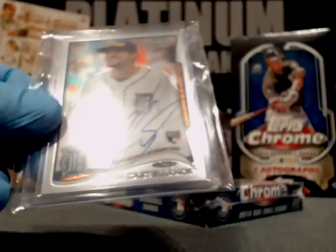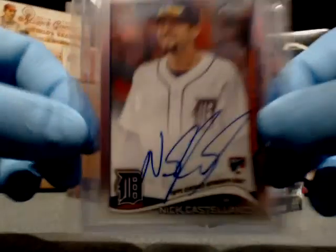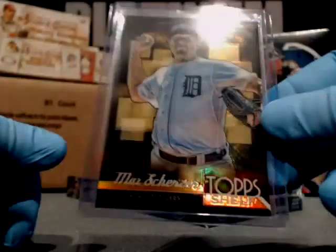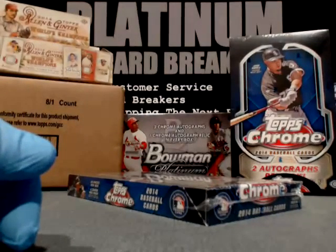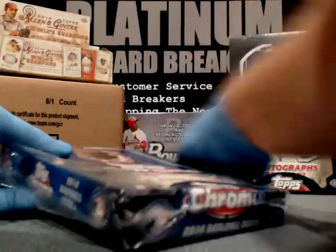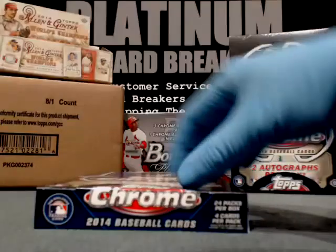Just real quick — the autos in box one: Yordano Ventura for the Royals and Nick Castellanos auto for the Tigers. Very nice stuff. We also had a Ryan Braun numbered to 100, the black border. And a lot of variations — Max Scherzer top shelf. Very hot. Box two — let's get it popping, guys. Let's get that exclusive platinum hit right here.